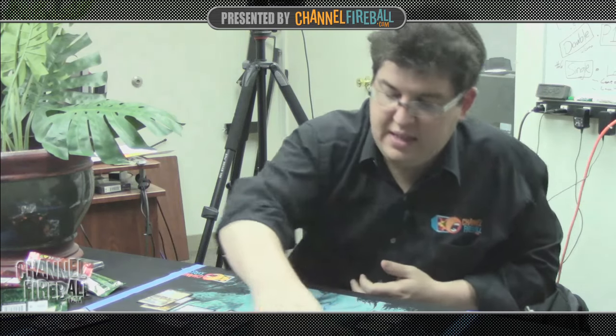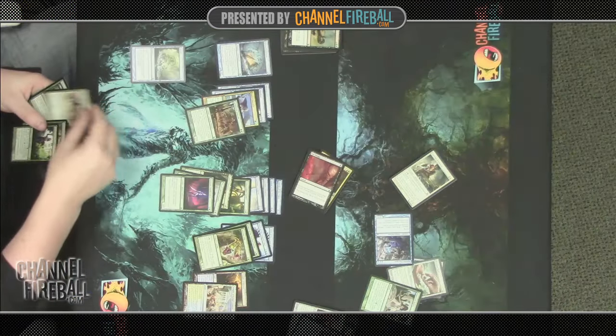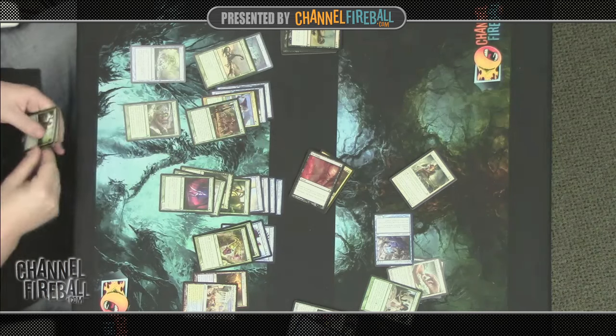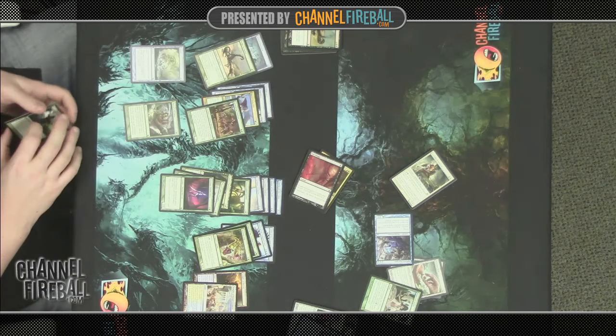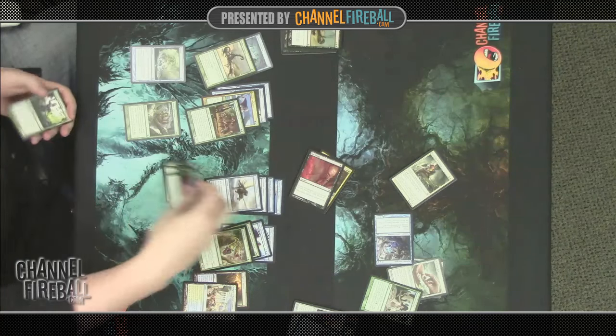Taking one final look at blue-green since we didn't consider the Kiora's Follower before. But I think this deck still has the same problems: just too many fours, not enough cheaper stuff. Can't even play the three-drop efficiently. The 3/2 is really hard to cast. This deck: you play guys and if they ever play a trump spell, you're just dead, because your curve is really bad. Alright, blue-black it is.